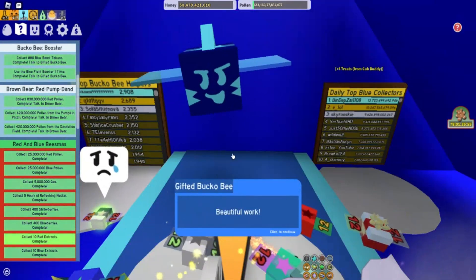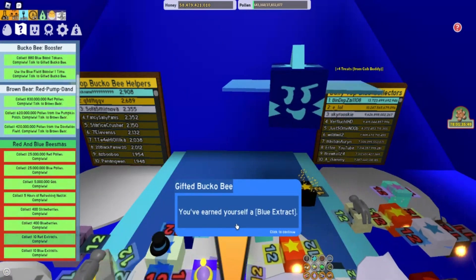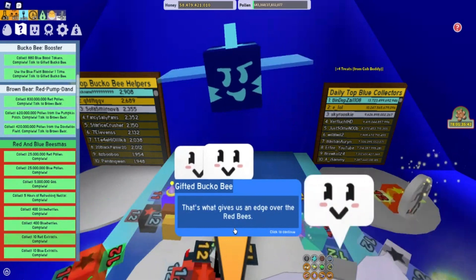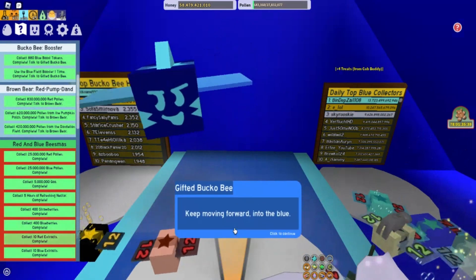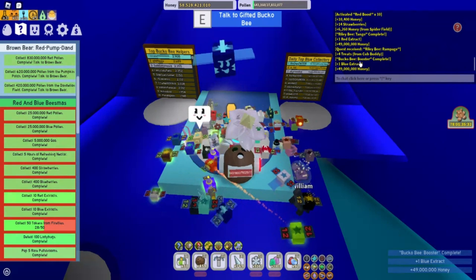So let's talk to Gifted Bucko B. He says: 'Beautiful work. You've earned yourself a blue extract, but there's no time to rest. Blue bees are constantly working, striving. That's what gives us an edge over the red bees. Keep moving forward into the blue.' So for our efforts, we got 49 million honey and one blue extract, and we completed Bucko B's Booster.